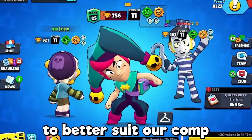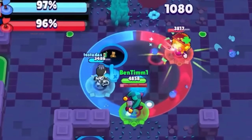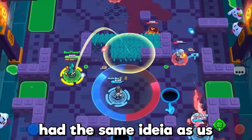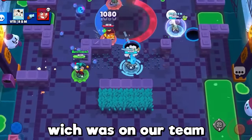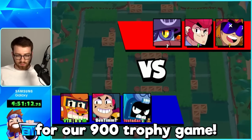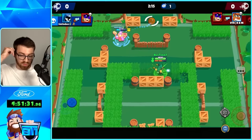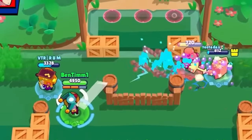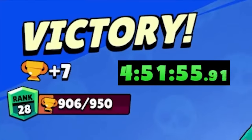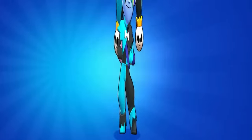Since we were struggling to get to 750, we decided to switch to Hot Zone for a bit to better suit our comp, and we had some close butt-clincher games. A lot of players had the same idea and were playing Hot Zone to push Gray. We eventually went back to Brawl Ball for the 900 trophy game. Almost five hours in we hit 900 - it's taking quite a while, not gonna lie.